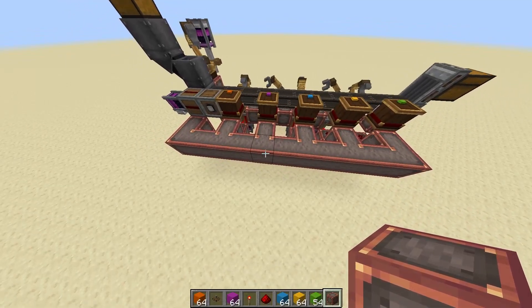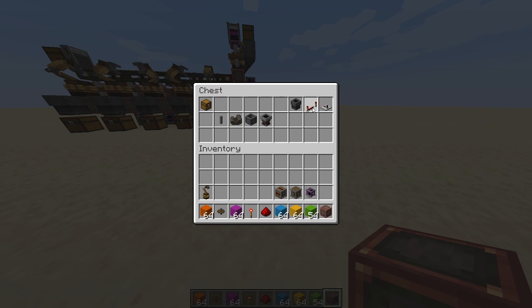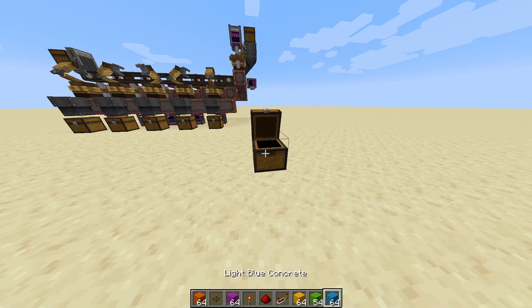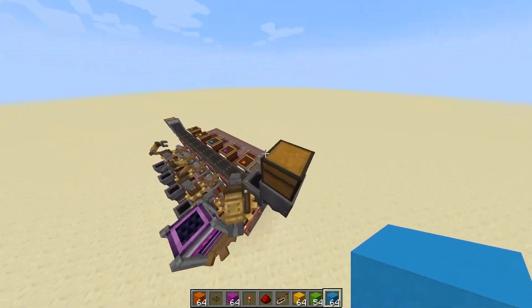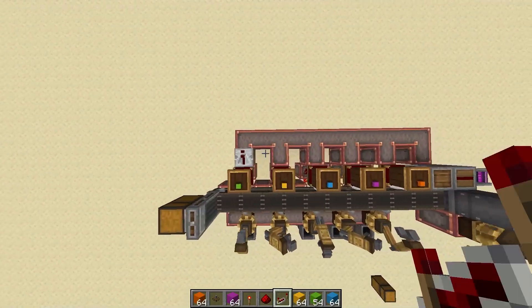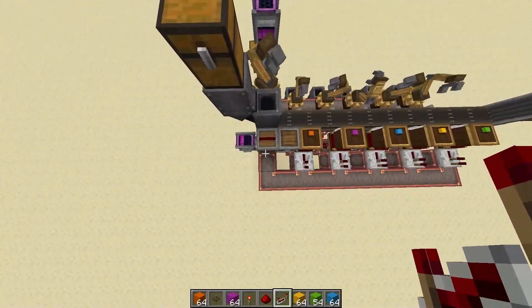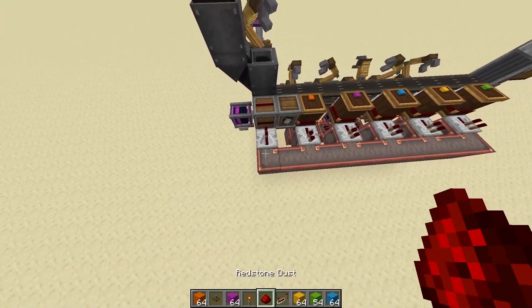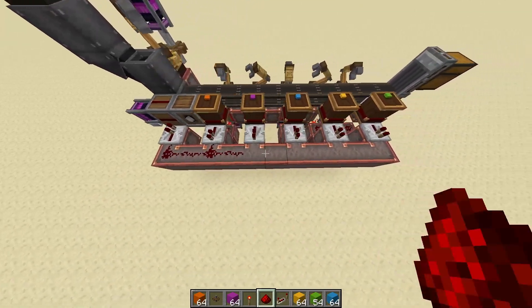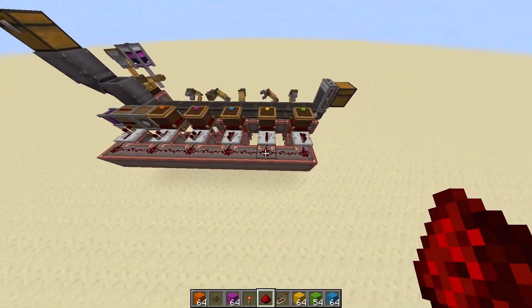It looks like I forgot to bring repeaters, which we're going to need now. So let's go ahead and get some repeaters — yes, we have repeaters here. So I'm going to grab the repeaters and the blue concrete. Let's go ahead and finish the circuit. What we're going to do here is place a repeater coming out of each one of these content observers, pointing to the back, and then put a repeater pointing the other way going into the clutch at the end. What it's going to do is whenever one of these content observers is sending a signal, the conveyor belt is going to be stopped. It's as simple as that. And it's the last part that we need for this circuit.